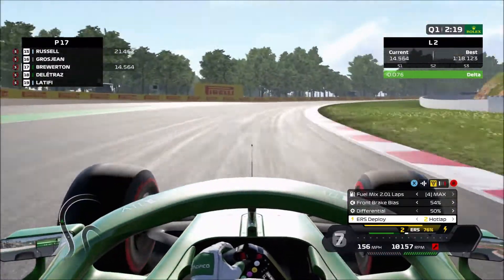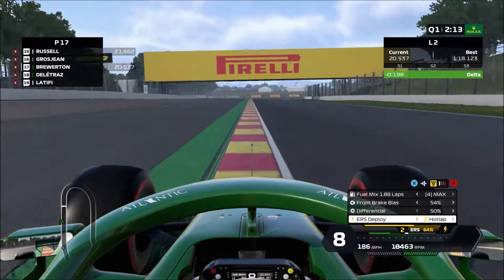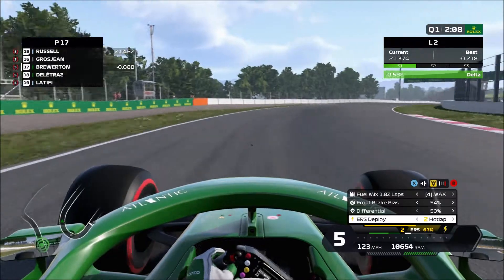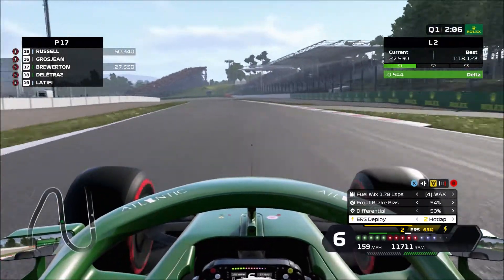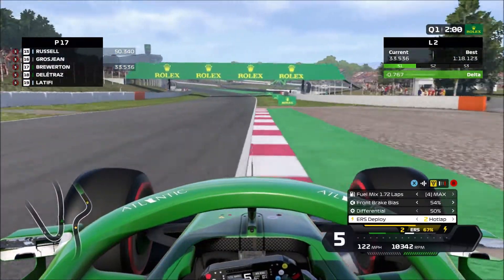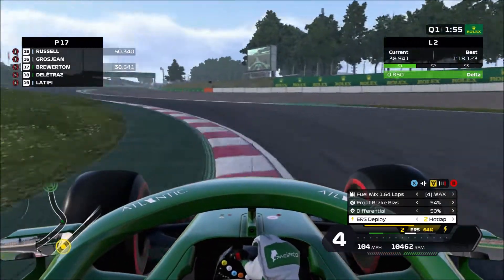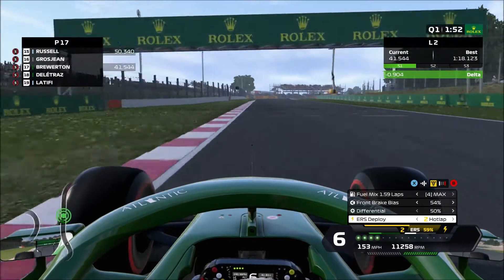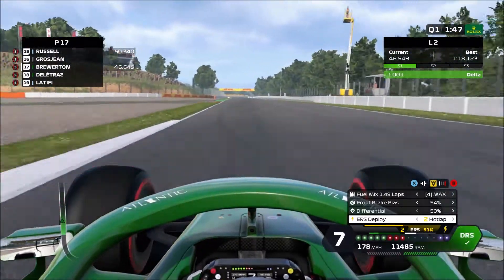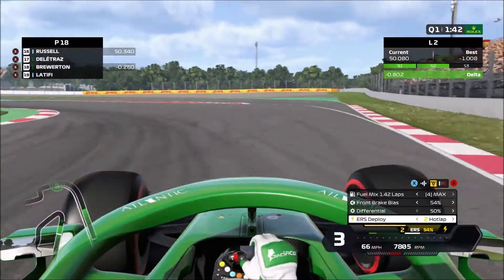Through turns one and two, braking at about 80 meters for turn one and swinging through turn three, trying to keep it as flat out as possible — which in qualifying trim is just about doable, but in the race it's more like a lift. Through turn four, trying to keep as much speed as possible, running all the way over the curb on exit. Already nine tenths up on our previous lap, so it's going to be a good lap if we can carry it on.